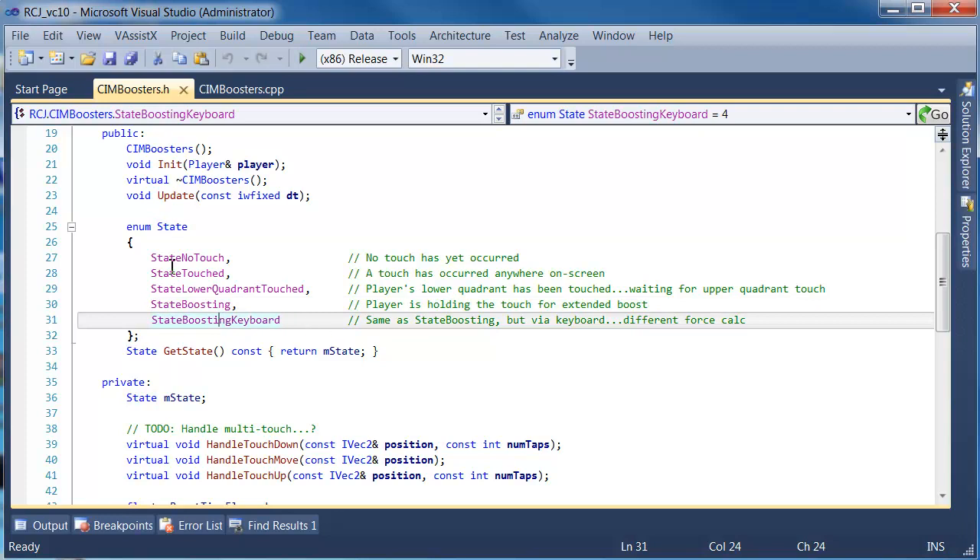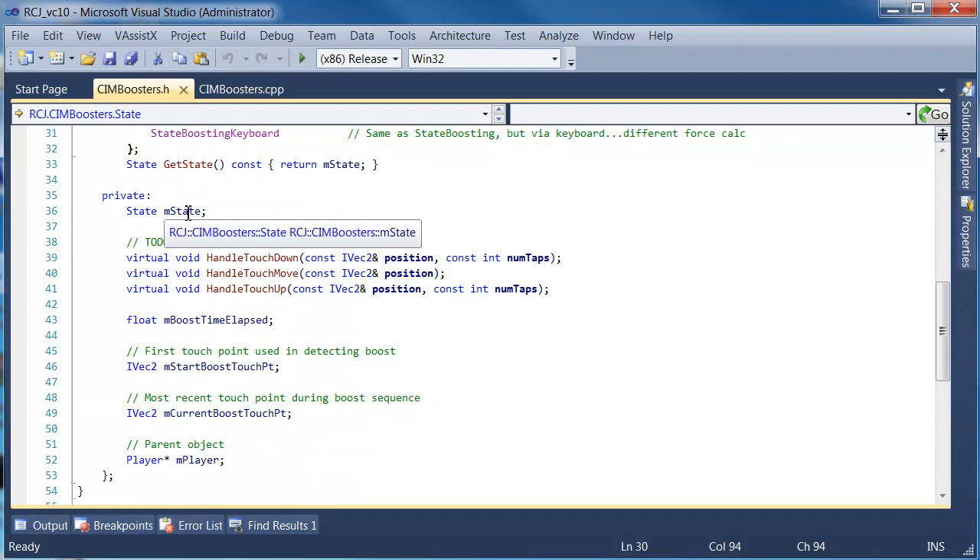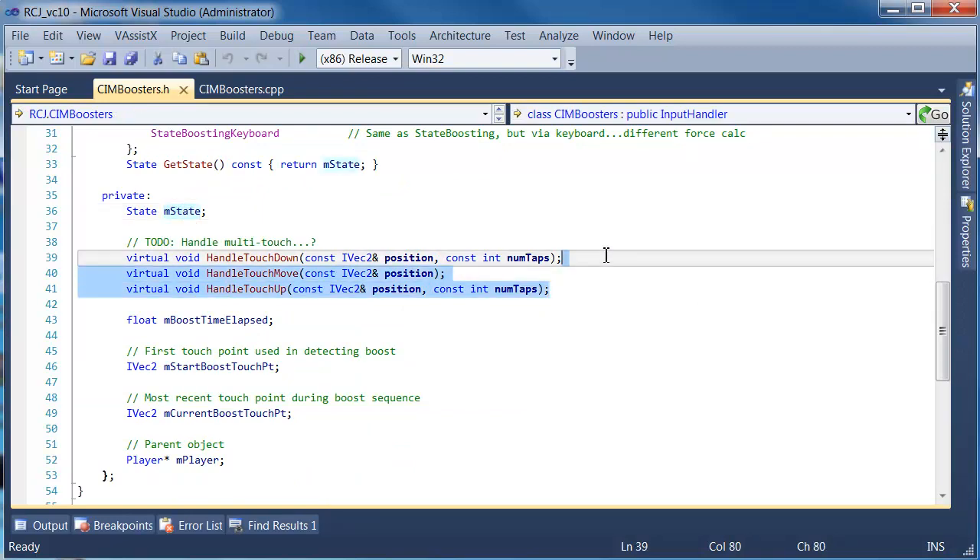The states of the state machine are enumerated by this enumeration state. There's a whole bunch of different states, but the ones we're interested in are at the bottom. State boosting keyboard is the most interesting — it is the same as state boosting but via the keyboard, with a different force calculation. State boosting is when the player is holding the touch for extended boost. These functions handle multi-touch input, which we'll look at another time since we're running on PC at this stage.